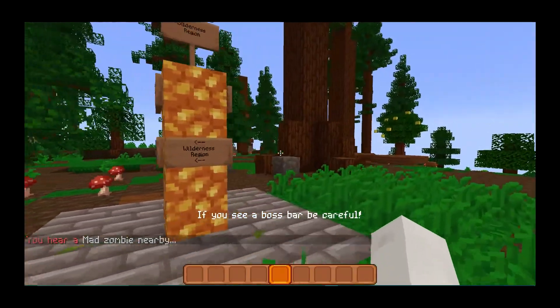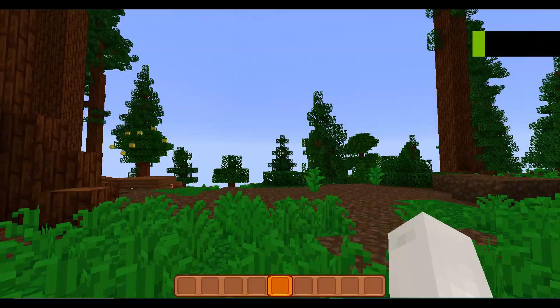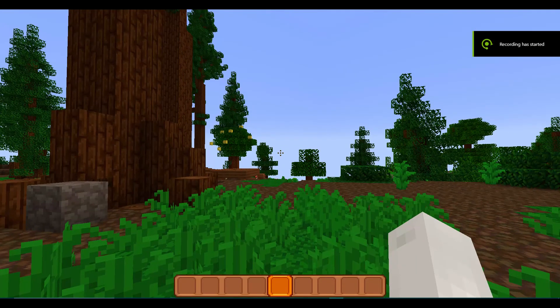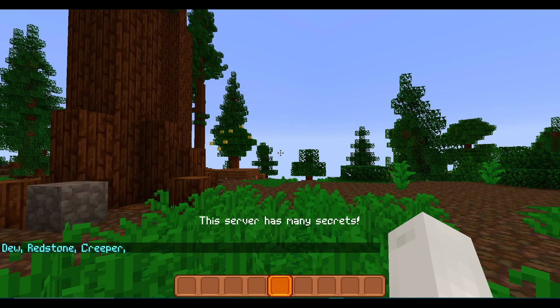And that's about it for spawn regions. One more thing — if you want to look at the list of regions, type slash regions. That'll show you all the named regions on the server, and you can visit each one of them using the visit command.